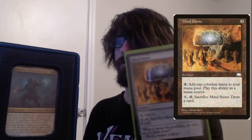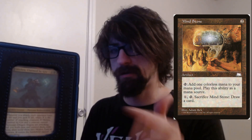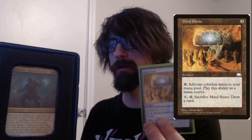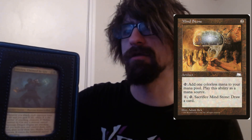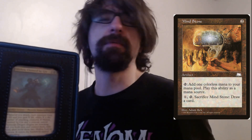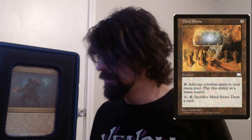Mind Stone is really really good for artifacts and ramp — you tap it for one colorless mana, or you can tap it and sacrifice it to draw a card. It costs one less than Commander's Sphere and gives colorless mana rather than colored, but it's just solid cheap ramp.